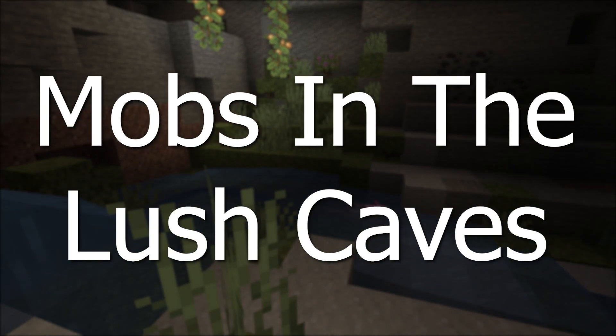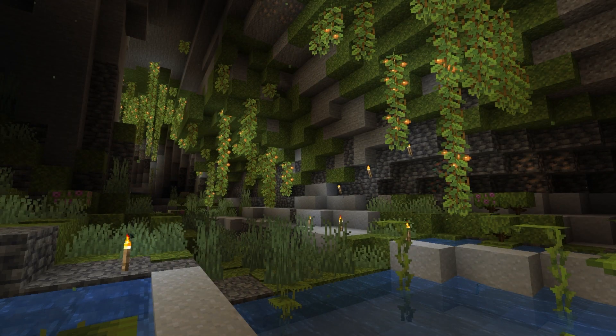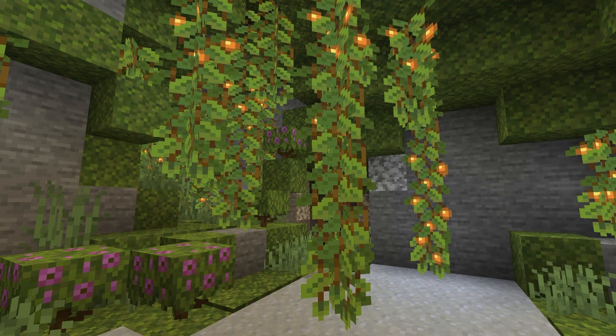Now for the mobs that generate in the lush cave biome. All hostile mobs that spawn at low light levels can still spawn in the lush cave biome, including spiders, zombies, zombie villagers, skeletons, creepers, witches, endermen, and slimes if it is a slime chunk. However, this may be less likely because the glow berries may increase the light level, reducing the spawning of hostile mobs.